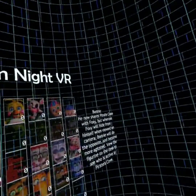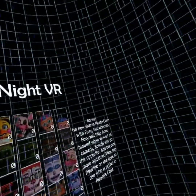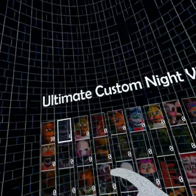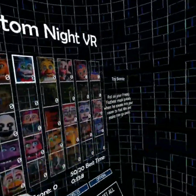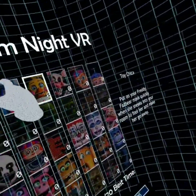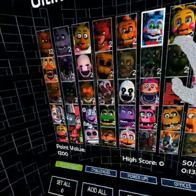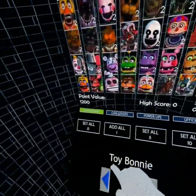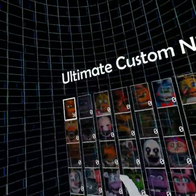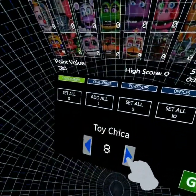What does Bonnie do? He shares Pirate Cove with Foxy. That seems like too hard — it's based on opposites, kind of like Funtime Freddy in Sister Location Custom Night. But let's see — I think Toy Bonnie and Toy Chica you just put on the mask, right? Yeah, okay. So we'll put those two on 10. Freddy Fazbear, you're going on 10. Toy Bonnie and Toy Chica are also going on 10.